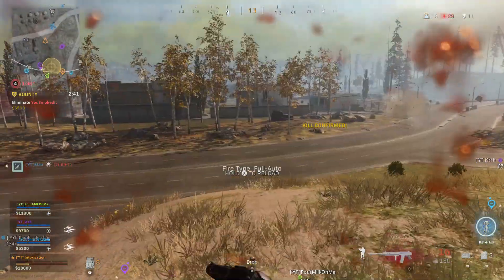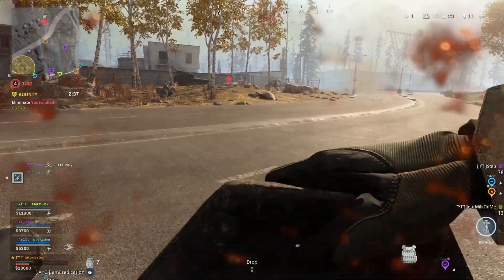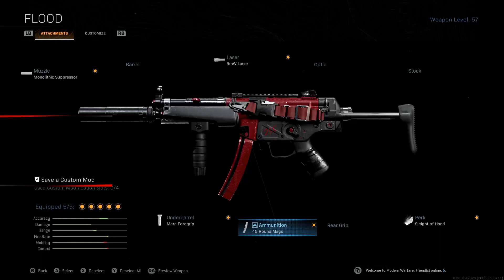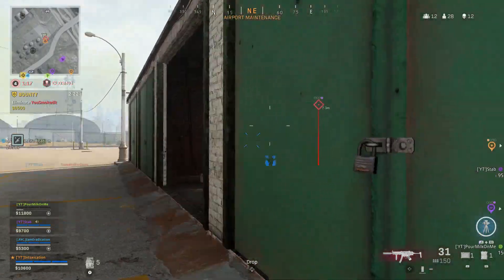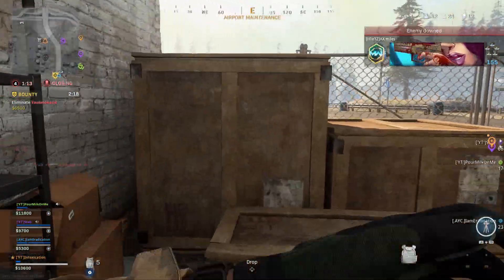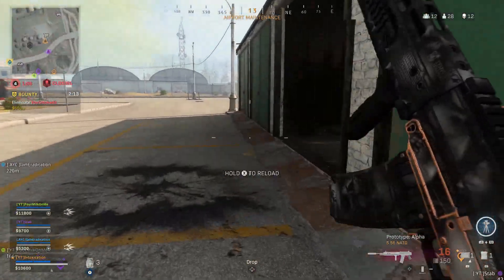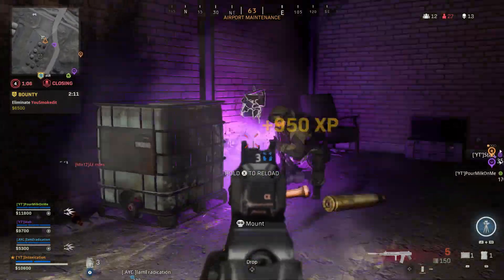Moving on to the secondary weapon, the MP5. What I like to run is the monolithic suppressor with the 5 milliwatt laser, so you can have better sprint-to-fire and hip fire accuracy. I also run the Merc foregrip for better recoil control and hip fire accuracy, and then the 45 round mags with Sleight of Hand, because Sleight of Hand really comes in handy in close-range gunfight situations when you need to reload fast to keep your gunfight active.